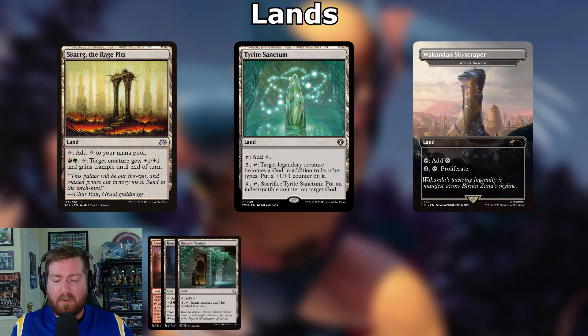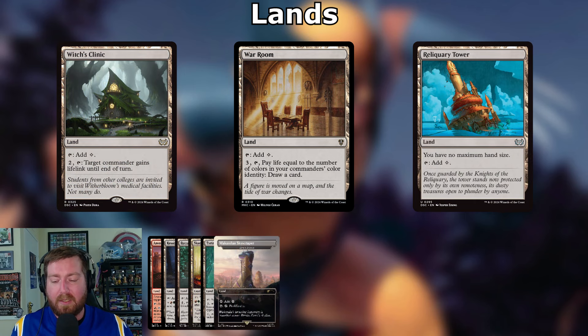Tyrite Sanctum: pay two, tap — target legendary creature becomes a god and gets a +1/+1 counter; pay four, tap, sacrifice it — put an indestructible counter on target god. So Wolverine can become a god and get indestructible. Wakandan Skyscraper (Karn's Bastion): tap for colorless, pay four and tap to proliferate. Clifftop Retreat: tap for colorless, pay two and tap — target commander gains lifelink. War Room: pay three, tap, pay life equal to the number of colors in your commander's identity to draw a card. Reliquary Tower: no maximum hand size, taps for colorless.